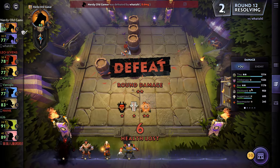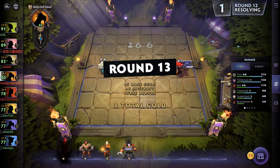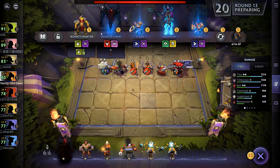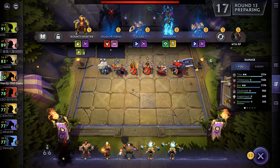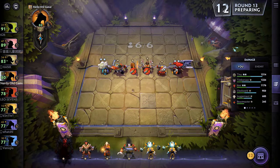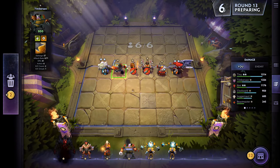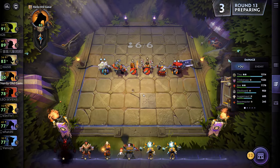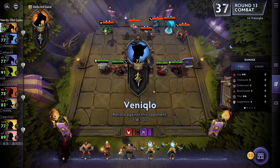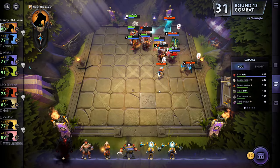We really need to get these other units to two stars, we really do. We really want our Inventors to explode as centrally as possible — something like there is good. Timbersaw did good damage, Tiny and Axe because of the Blade Mail — that's kind of nice. See how are we doing on kills — four, four, nine, two, 17. Tiny is our big killer and he is not the one we want to be the big killer.